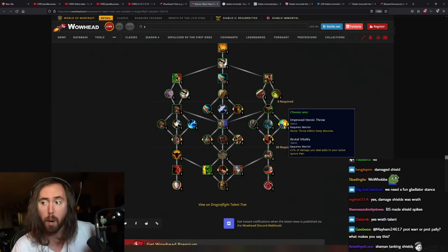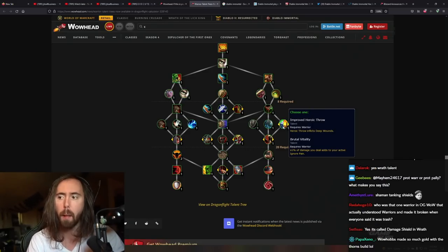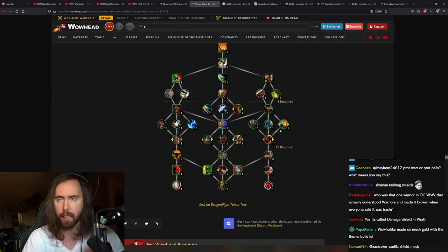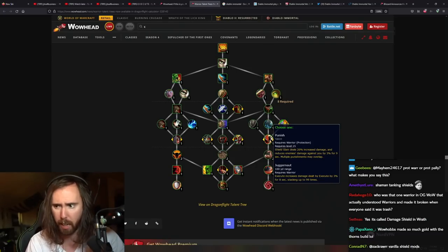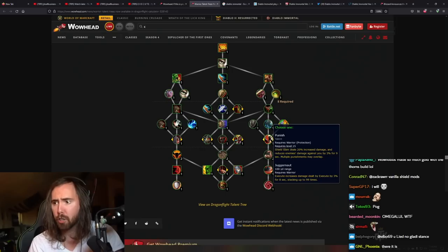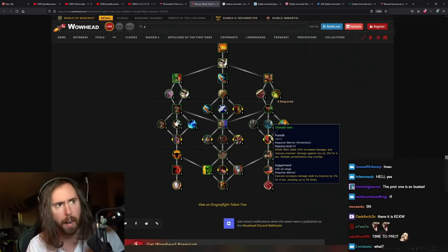I feel like nobody's ever going to go Improved Heroic Throw — I can't see value in that outside of keeping a rogue from stealthing. Punish deals 20% increased damage — okay whatever. Execute's damage — wait, you get Juggernaut as Prot! Execute increases damage by 3% stacking up to 99 times — oh my god. Execute increases damage by 30% — holy shit!